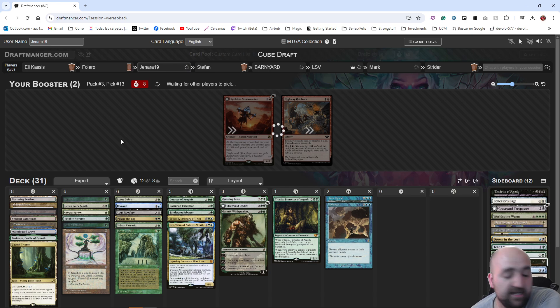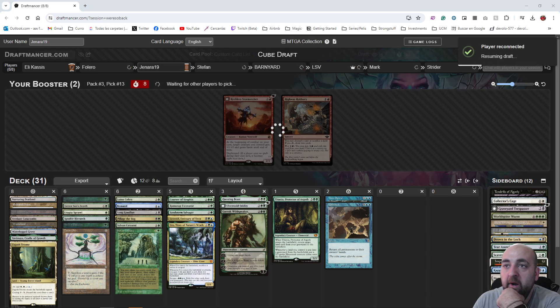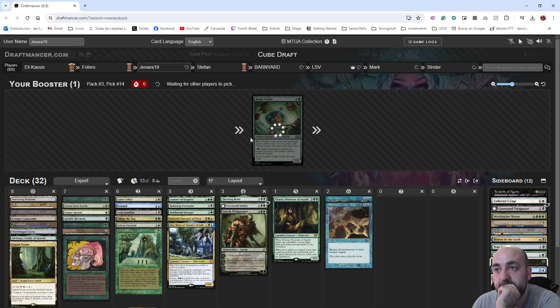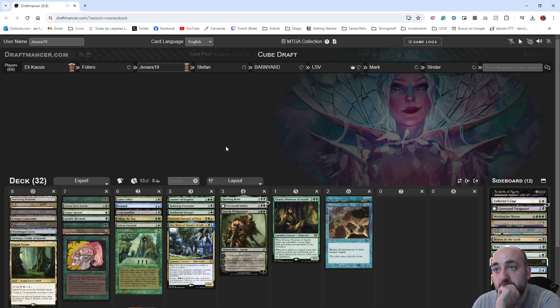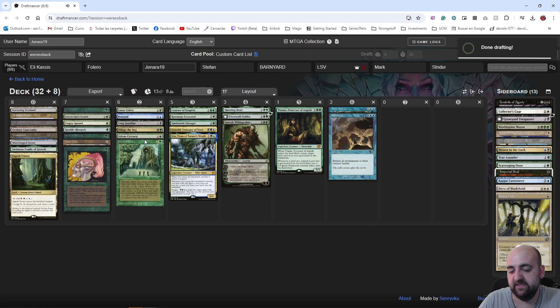We passed a Flash and an Urza — those two are haunting me. The rest I think are fine and I'm not unhappy. Folero disconnected for a second there. We're back. Magic Online time — let's do this.